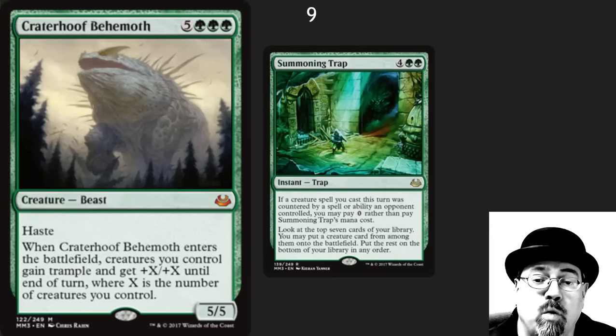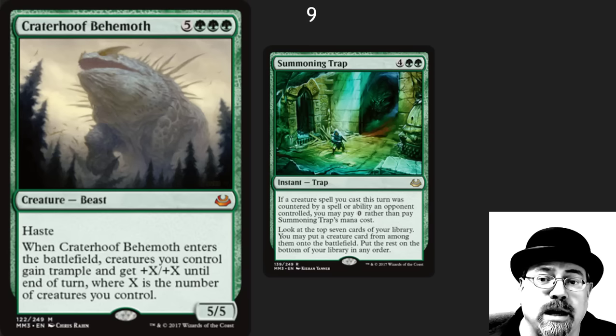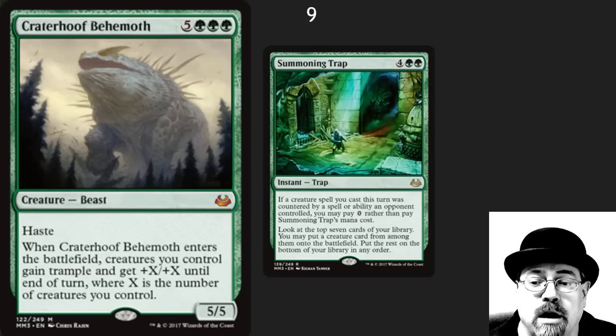Crater Hoof Behemoth — wonderful card here. One of the most exciting cards to see printed. Huge Commander favorite. I believe there's a way to get this guy to work in Modern, and it's probably got something to do with Shrine of Nykthos. Summoner's Trap is an honorable mention here — just a fun card overall.